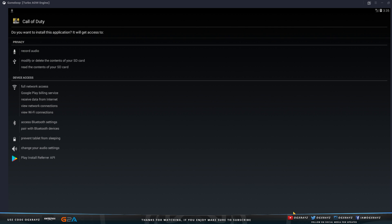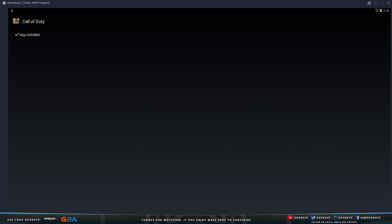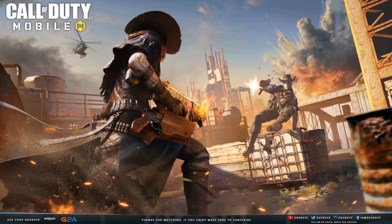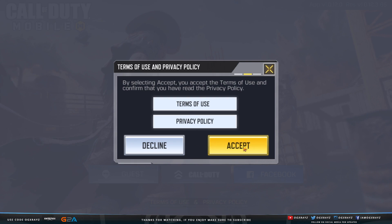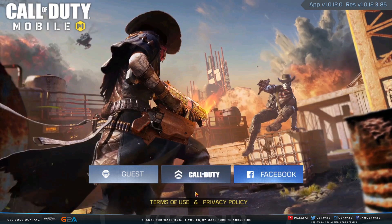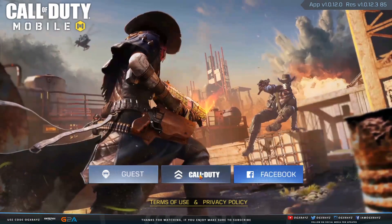Once again, it's going to ask you for some permissions — just go ahead and hit Install and it should finish installing Call of Duty Mobile. You can see it says the app was installed. We're going to go ahead and open Call of Duty Mobile now. It has downloaded all the resource packs that it needs, as you guys can see. So we just got to wait a little bit. It's giving us the welcome message — we just accept here, and we're going to be able to log in rather easily. I'm going to log into my account and then I'll show you guys what it's like in the menu.